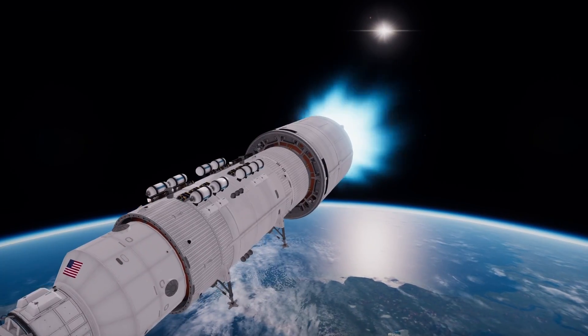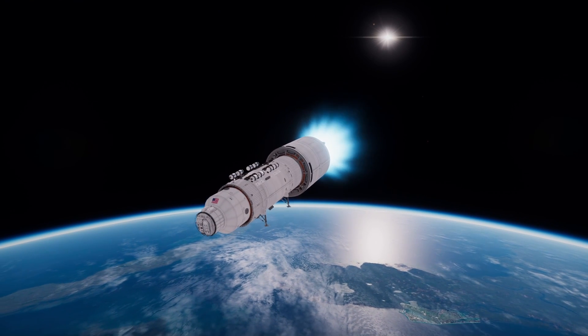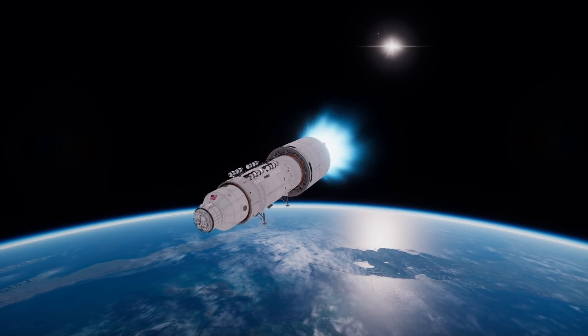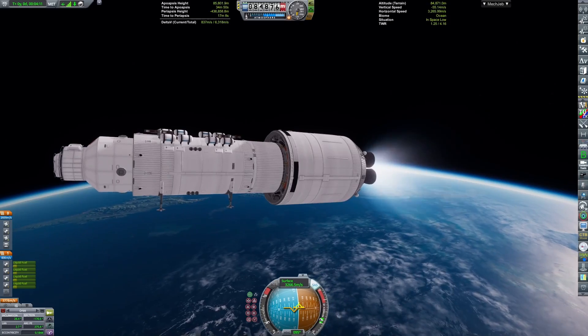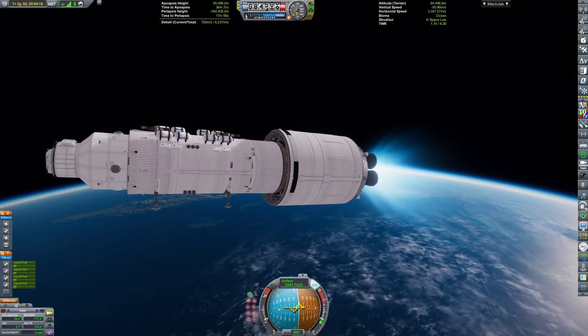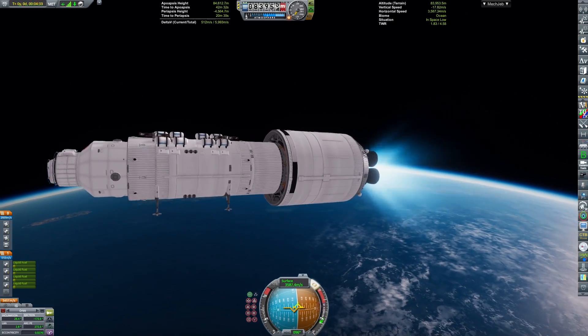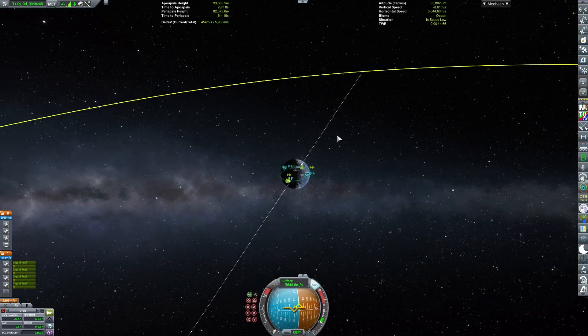So we're continuing to ascend. I'm completely horizontal now as we insert into orbit. And yeah, you can see the base we're going to deploy, which looks a bit interesting — I'll get to that later. And there we go, we've inserted into lower orbit.